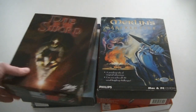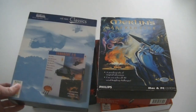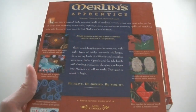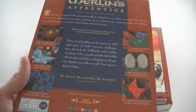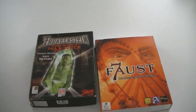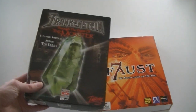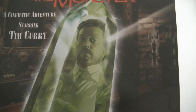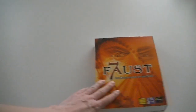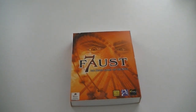Die by the Sword. Comanche 2 — a helicopter game. Merlin's Apprentice — a Philips game, so it probably has a CD-i release as well. Rage of Mages. Frankenstein: Through the Eyes of the Monster — this game is with Tim Curry. And look at the guy's face — do you recognize him? Yeah, he's the obnoxious guy from Home Alone 2 in the hotel. And then Faust: Seven Games of the Soul.